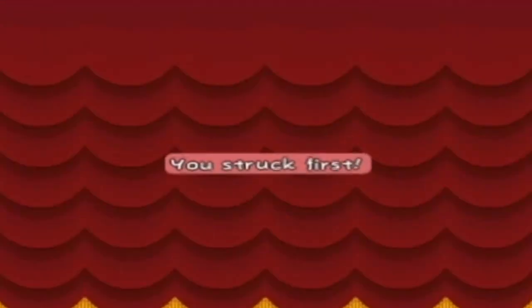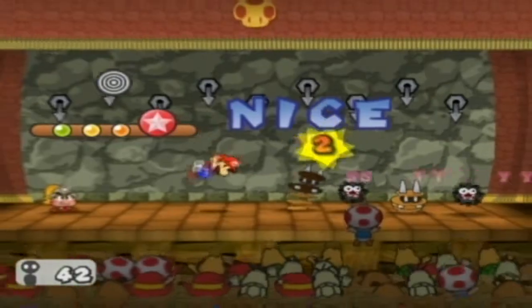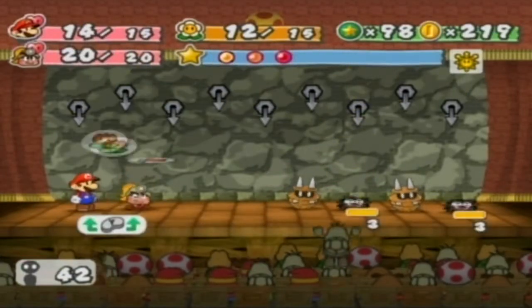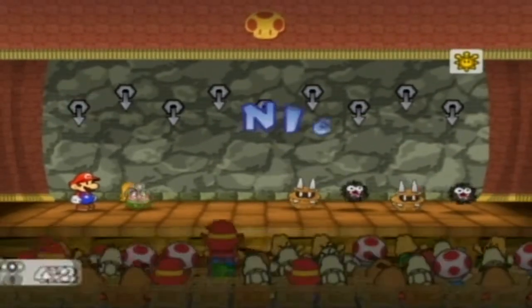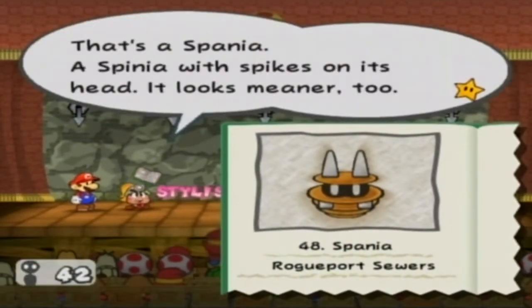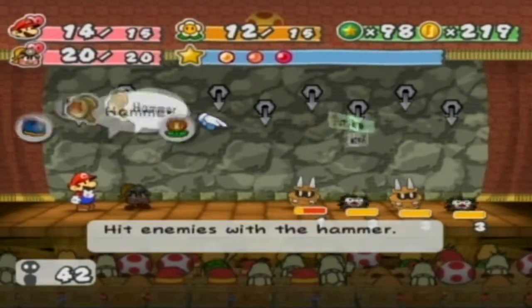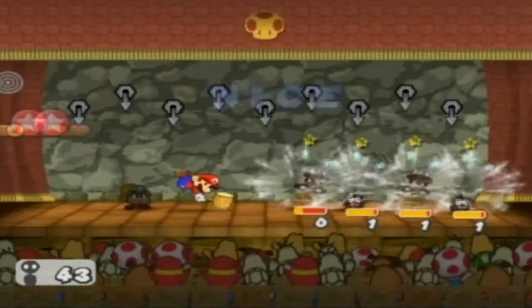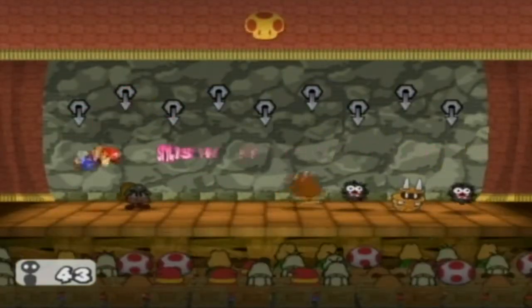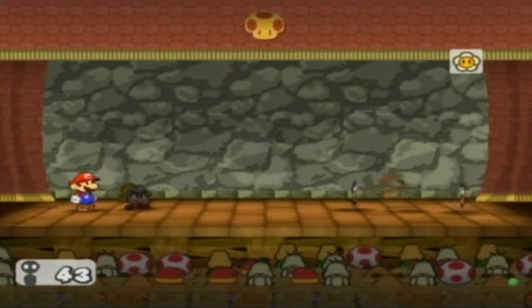I don't have the Spiky Jumps badge, so I'll have to handle this differently. We didn't tattle on these Spanias. That's Spania — Spania with spikes. Same thing, you just can't jump on it. Let's go Quake. Since there's four enemies... three enemies now... never mind, everyone's dead. That's good.